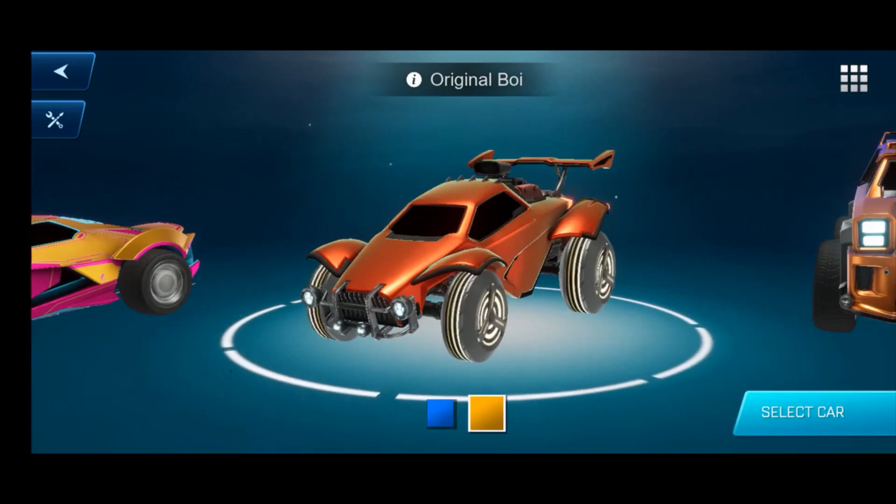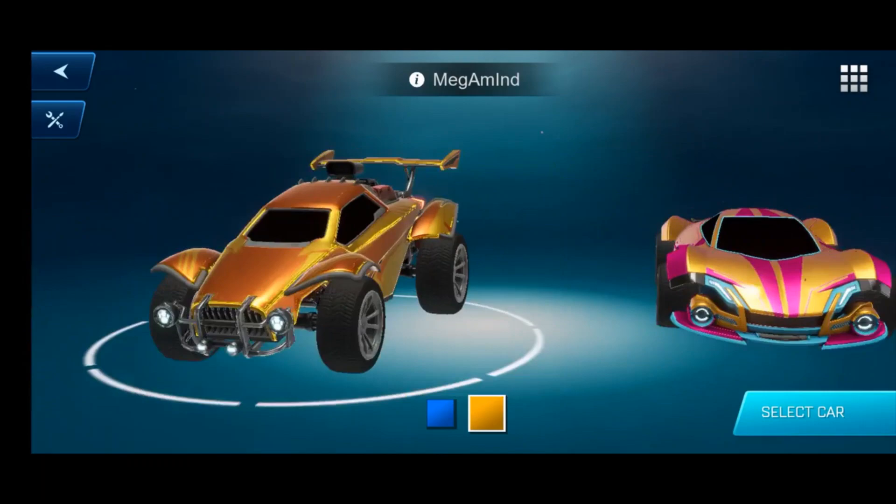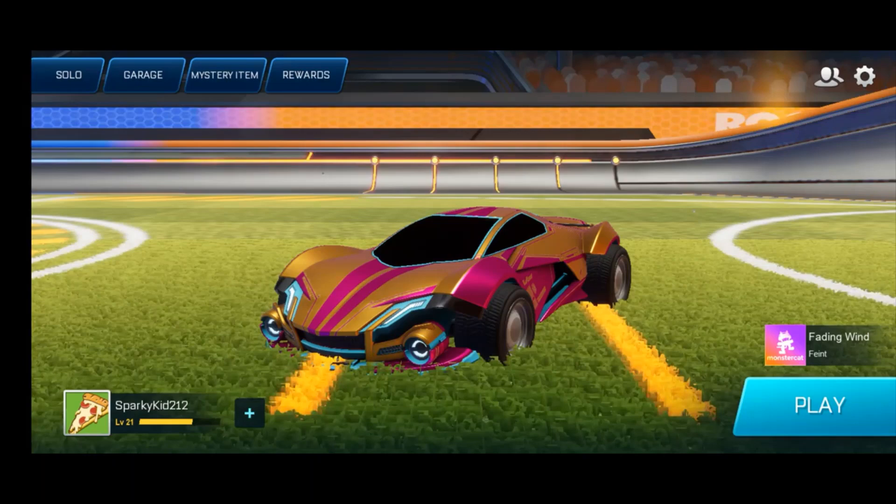On the original Octane, if you tap on it, it's Octane but the decal is default. That's why I have two Octanes — they have a different decal on each one. You can't create a new preset, but you can always select the car. I always like to go with this one.